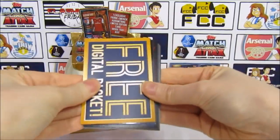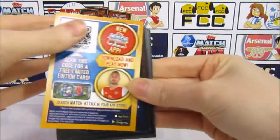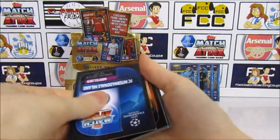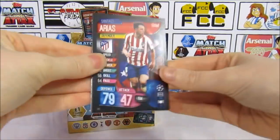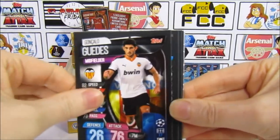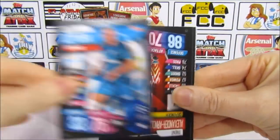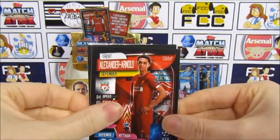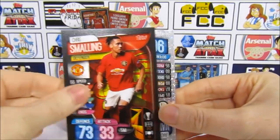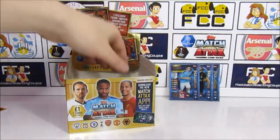Next pack — pack eight. Pack eight has Arias, Guados, Delaney, Zuma, Alexander Arnold, Chris Smalling, and we have a Man of the Match — Nangalan. On to pack nine.